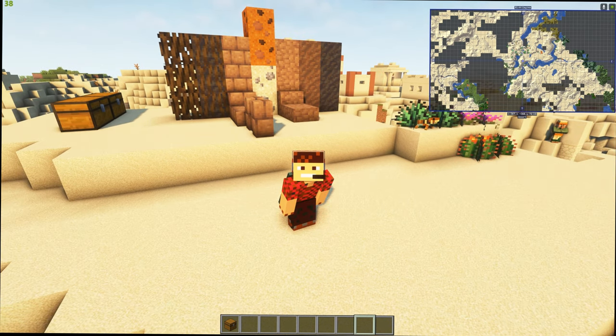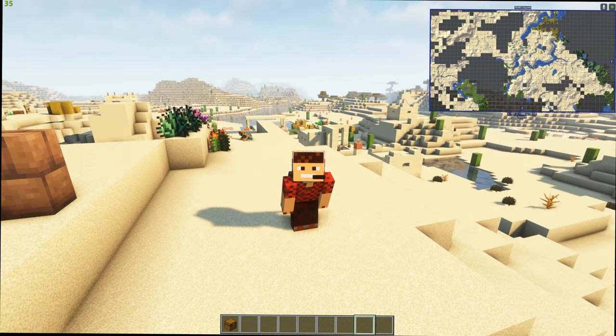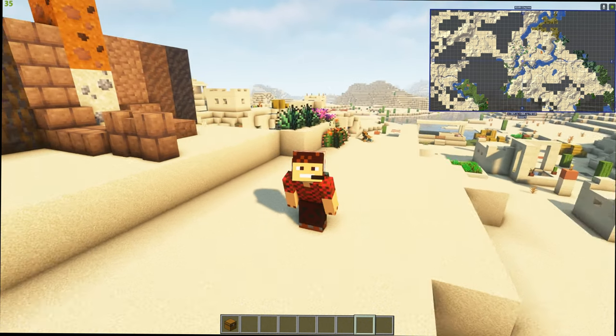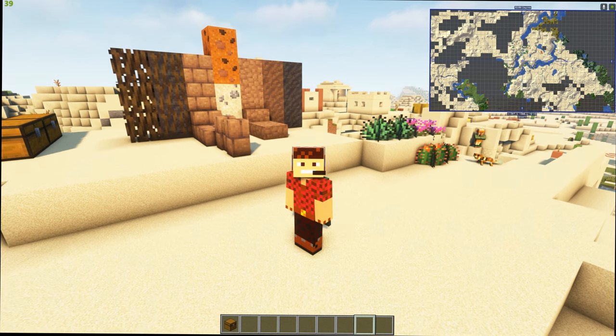Sonorama has animals from the arid Americas — the Sonoran, the Mojave, and the Chihuahuan deserts. That's why we're in a desert, because I luckily spawned next to one. There are loads of mammals, birds, reptiles, fish, and some other creatures.